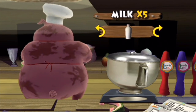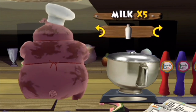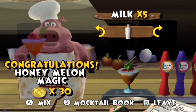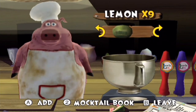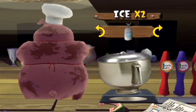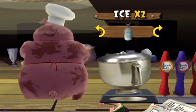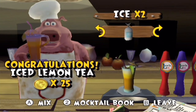Melon, honey, and milk — combine those three to get honey melon magic for 30 gopher bucks. Good stuff. Next up we have iced lemon tea — combining two lemons and ice. Let's get that. We got a new drink. So there's our iced lemon tea.